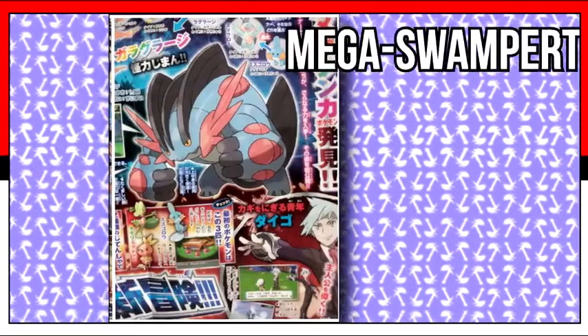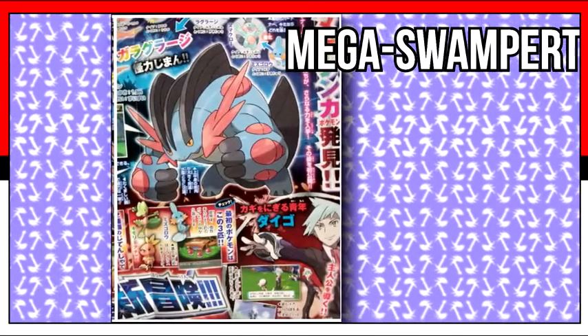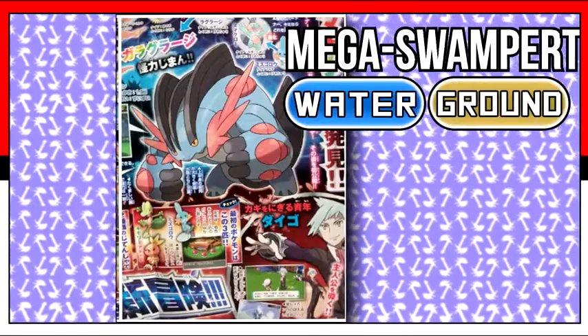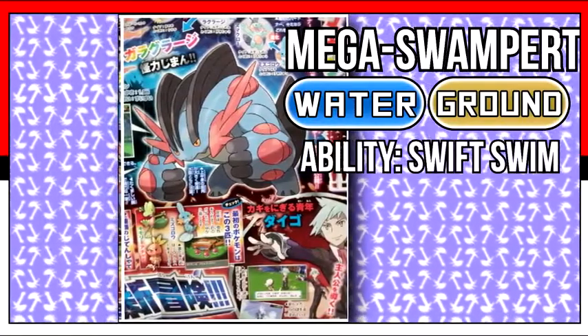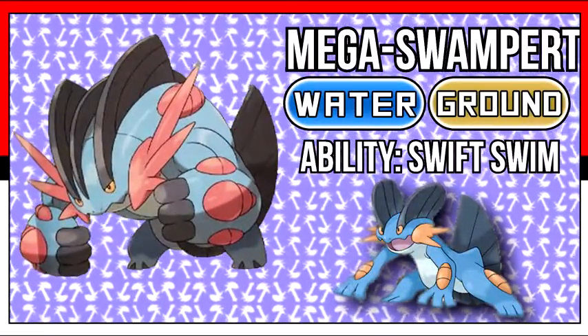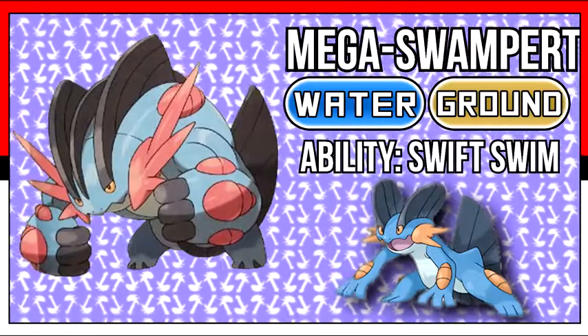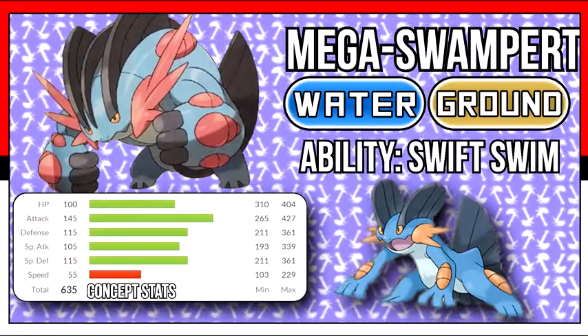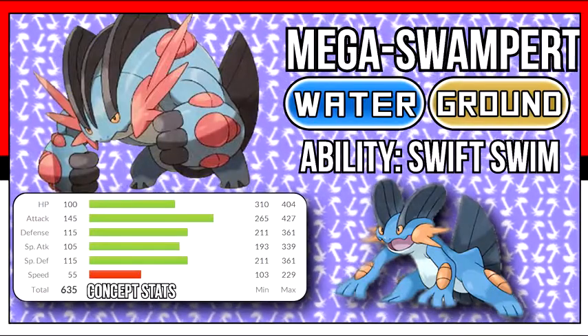Next up is Mega Swampert, and holy does he look like a tank. Upon Mega evolving, Swampert maintains its Water/Ground typing but gets the ability Swift Swim. It undergoes a massive physical change in terms of size. Just by looking at it, you know it's going to receive a huge offensive and defensive boost, possibly at the cost of speed — but with Swift Swim, it's manageable.